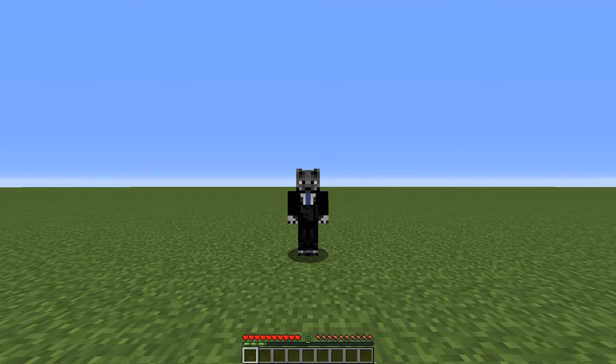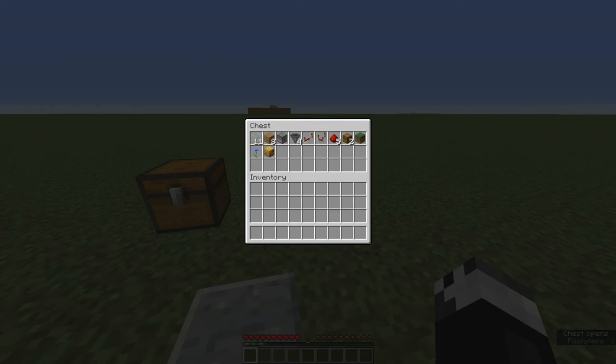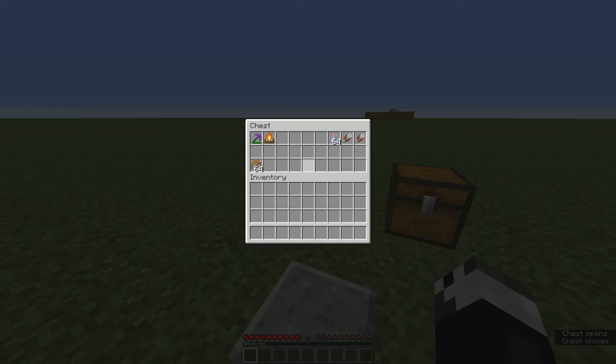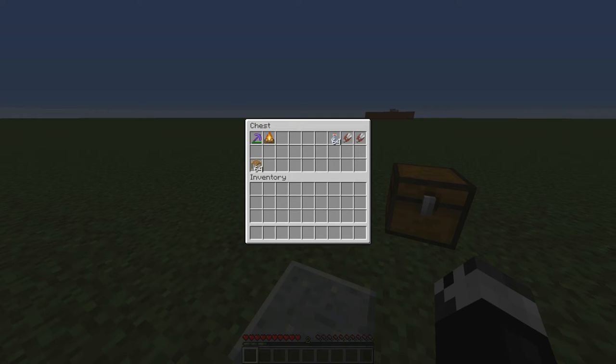Here we are in my testing world. Let's have a look at the things we need to build the automatic honey and honeycomb farm. We need 11 glass, 8 oak planks or building blocks of some kind, a dispenser, 4 hoppers, a repeater, a comparator, 5 redstone dust, 2 chests, a grass block, some kind of flower, and a bee nest with bees in it. To get the bees we need a campfire and some tool with silk touch. To harvest, we need glass bottles for honey and shears for honeycomb, and some scaffolding to build this in survival.